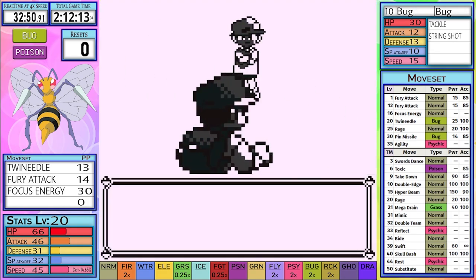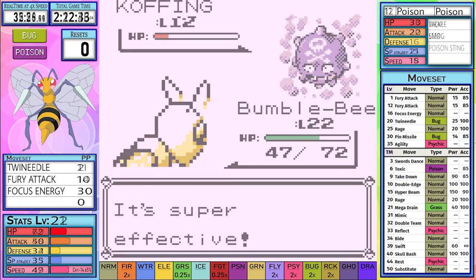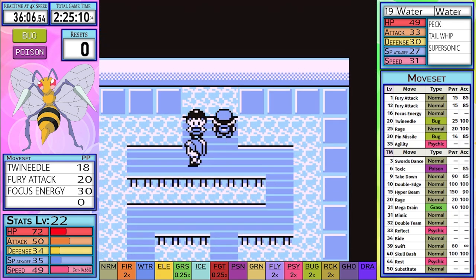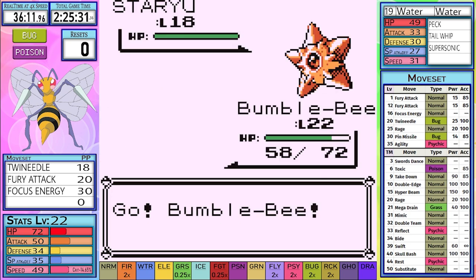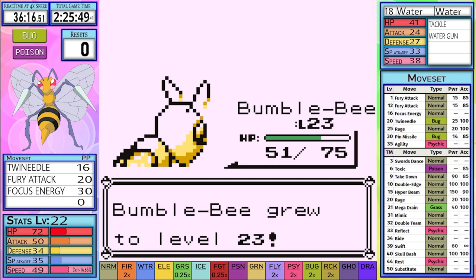Being as overleveled as we are at this point, and with the best bug move in the game, we make quick work through the trainers on Route 3. We make our way to the Fossil section, and I decide to show my praise towards Lord Helix as I grab the Helix Fossil. With a level advantage, I decide that Misty will probably be the best choice heading into Cerulean. As Staryu comes out, it becomes clear to me that Bug must not be super effective against Water, as Staryu takes two attacks to go down.